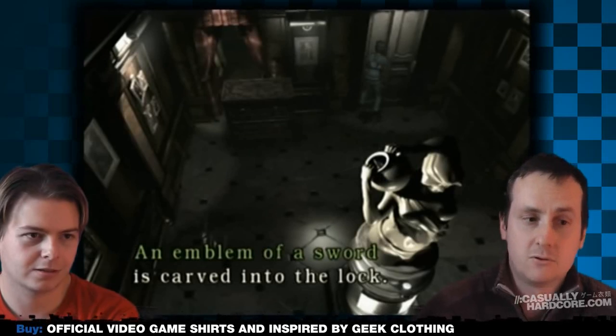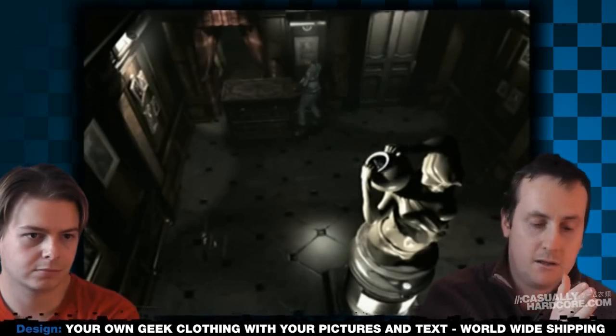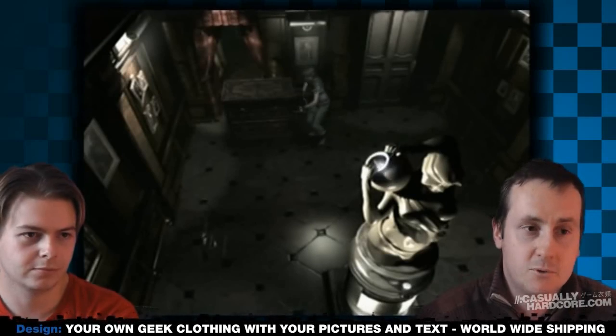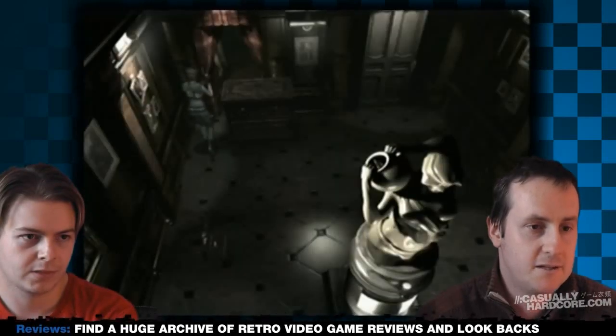So if you've played the original, you can play this again and it's almost like a new game. As we see with this first door — it's locked with an emblem of a sword. There are various keys that unlock various doors in the mansion. You actually spin the key around to investigate it, and the keys will have symbols on them such as swords, armors, shields, and helmets — those unlock different parts of the mansion itself.